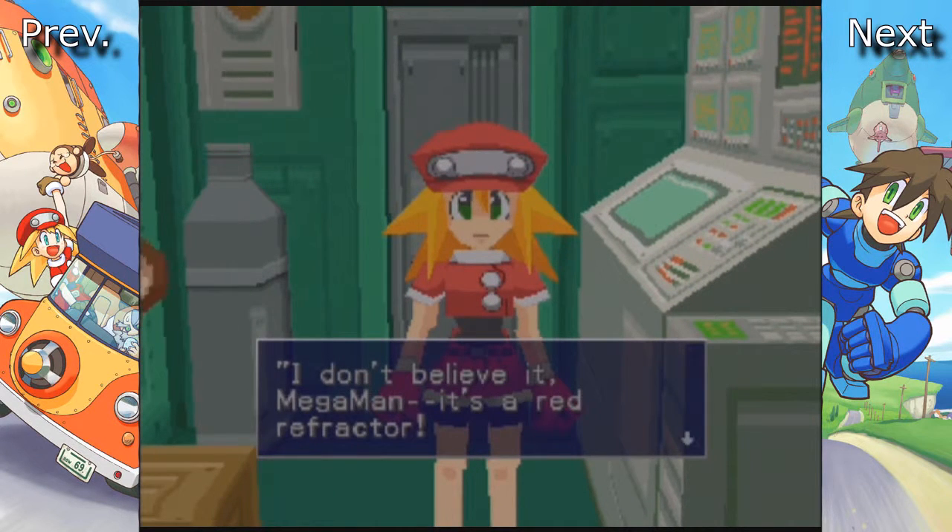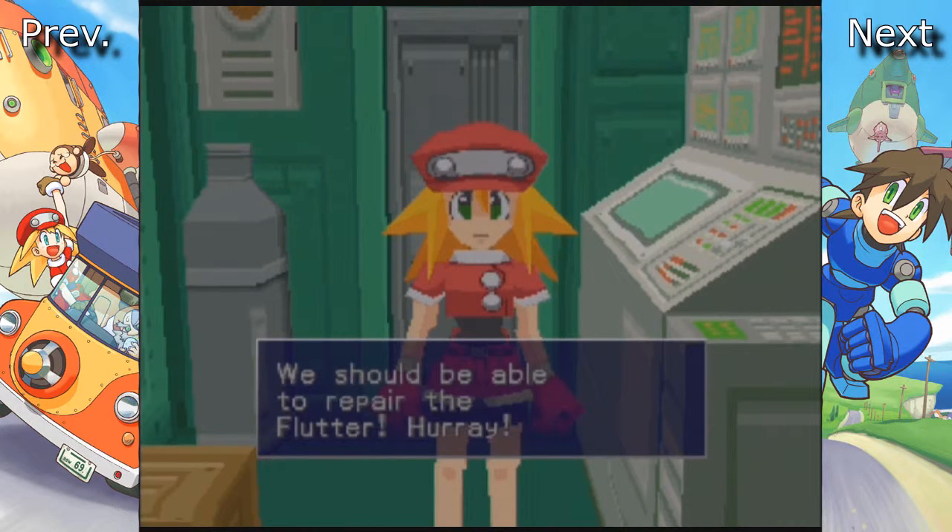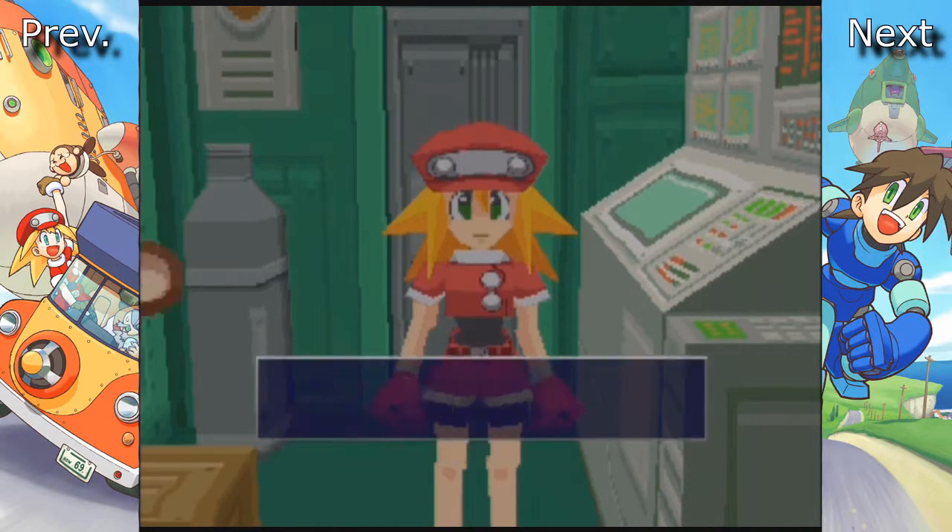I don't believe it, Mega Man - it's a red refractor. With this, we should be able to repair the Flutter. Let's go, Mega Man, let's go fix the Flutter.